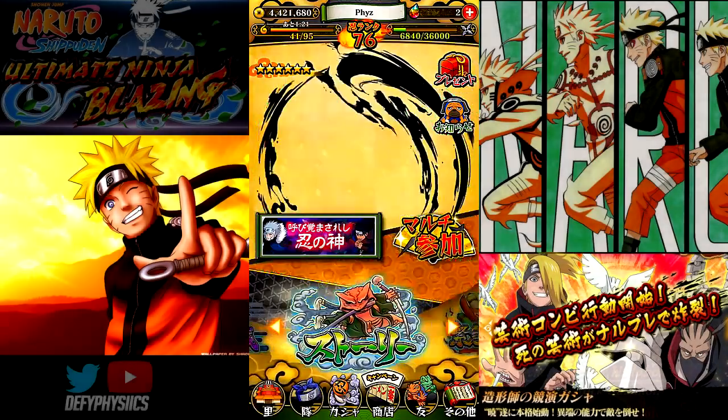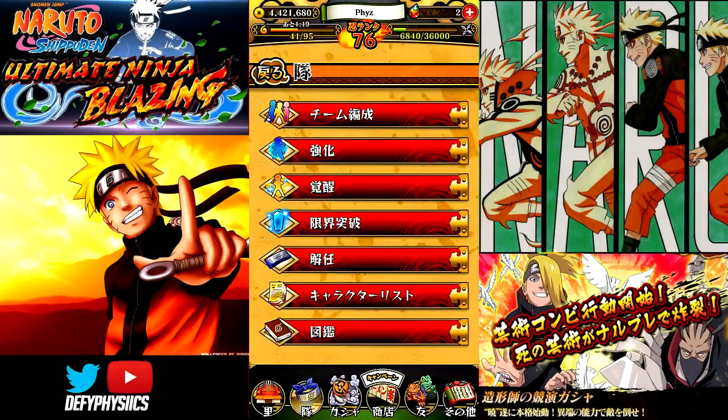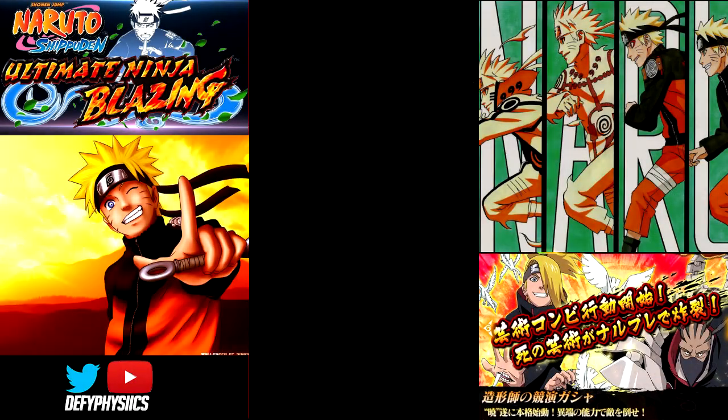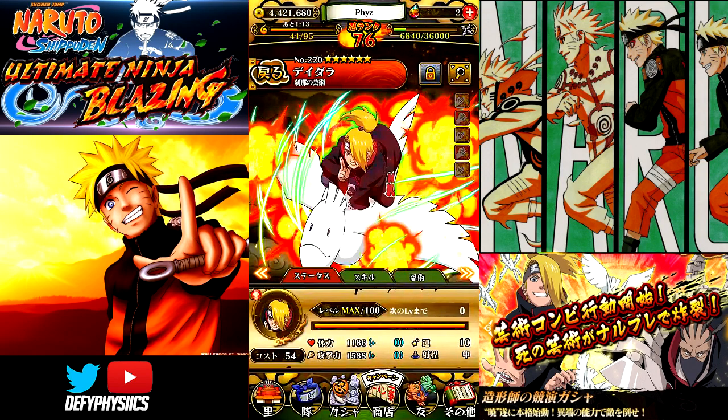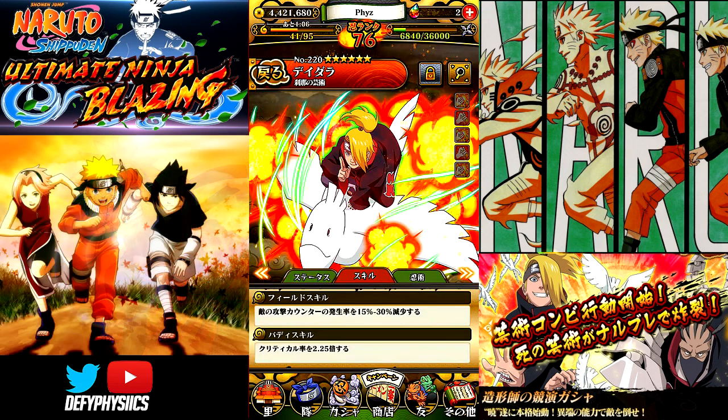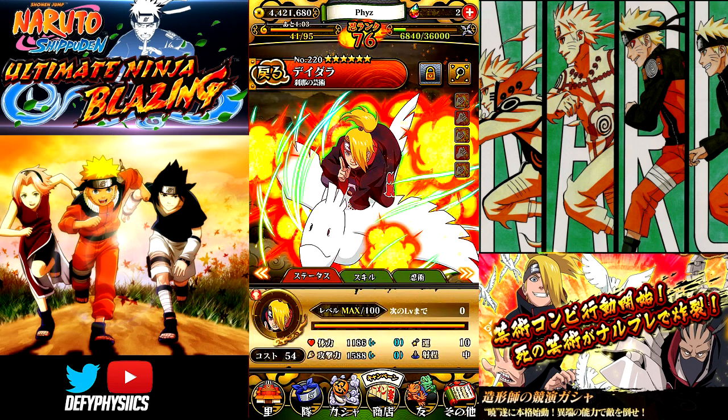Hey everybody, what is going on? Physics here back with another Naruto Shippuden Ultimate Ninja Blazing video. Today we're gonna do a little showcase on Deidara on the Japan version. As you can see he is pretty brolic — he is a six-star and he's one of my favorite characters in Naruto.